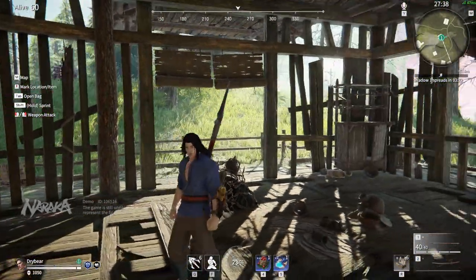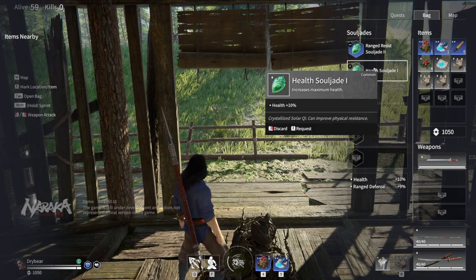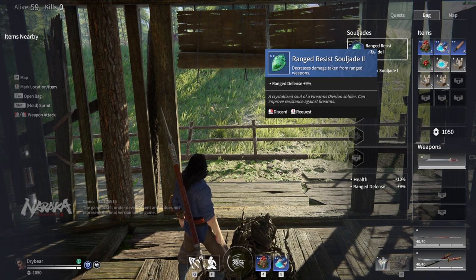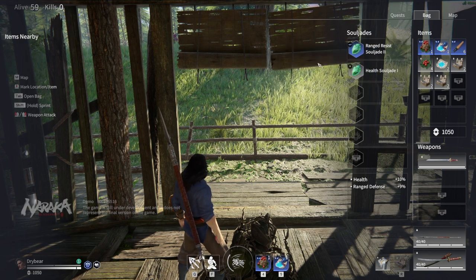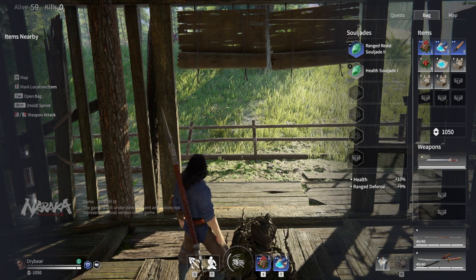Next, let's talk about the in-game progression systems. You have souljades, items, and weapons in your inventory. Each of these inventories can be expanded through upgrades found in chests and at shops. Souljades are passives you collect throughout the match — they give you things like health, resistance to ranged or melee attacks, and headshot resistance. As these go higher in rarity, some get really cool effects like adding stealth when you dash or removing the sounds of your footsteps.